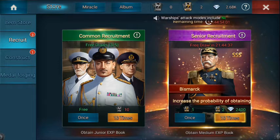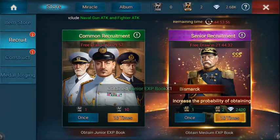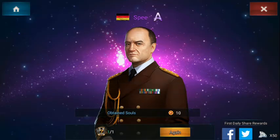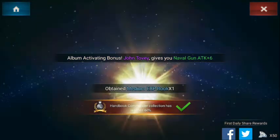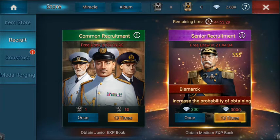A limited summon — senior recruitment. I've got a 1-3-1, that's crap. Let's see what we get on the senior recruitment — it could well be Bismarck, who knows. Spee — I actually need Spee, so that's great. He'll be promoted — he needs to Spee again, obviously gives me the shards that I need to level him up or promote him. John Tovey — okay, so I've got two purple.